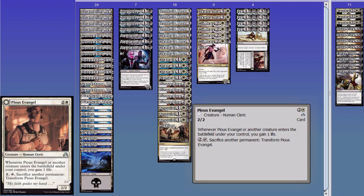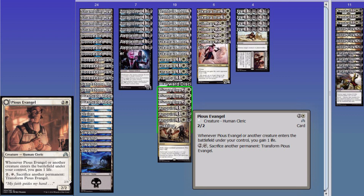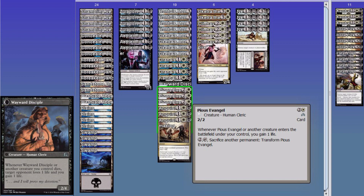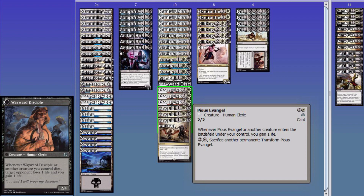Pious Evangel is pretty good. He costs three, only one of which is white, so we can't really reduce it past two. But whenever he or another creature enters the battlefield under your control, you gain one life — that's huge. Then pay two, sack another permanent — there's your death trigger for Zulaport. Transform Pious Evangel, and now sacrifice a permanent — a permanent, not just a creature. So you could just be like, 'I dropped my seventh land in, get rid of it.' He becomes Wayward Disciple and he's basically Zulaport, but with four toughness. Whenever he or another creature dies, each opponent loses one and you gain one.